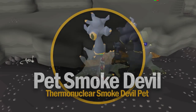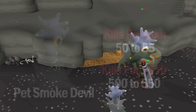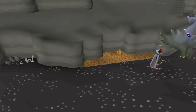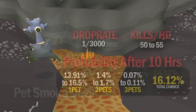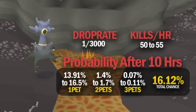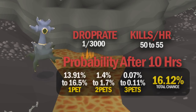Next we have the pet Smoke Devil coming in at number 5. Killing the Smoke Devil requires level 93 Slayer, but he's actually one of the easiest bosses to kill. Most players will get approximately 1 kill per minute; I've calculated it to be 1 every minute and 10 seconds to account for banking and getting more food. So after 10 hours of killing the Smoke Devil, you'll have approximately 550 kill count. You need to be on a Smoke Devil task to kill the boss, but combining 10 hours of just killing the boss, you have a 16.12% chance of getting the Smoke Devil pet. Interestingly, there's a 1.6% chance you'll get 2 pets and a 0.1% chance of getting 3.